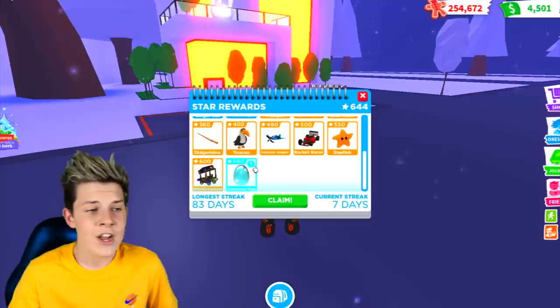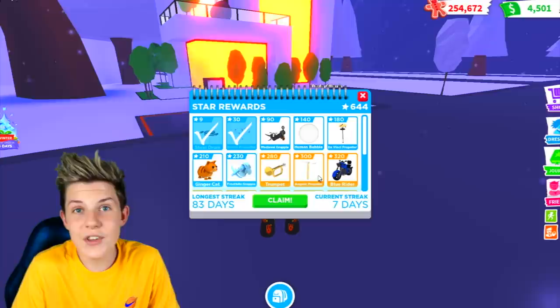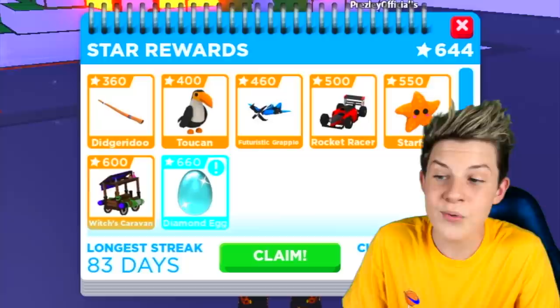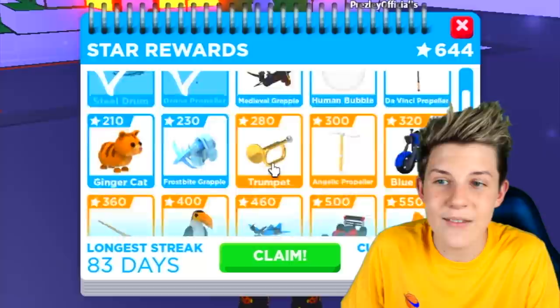The best part is it's free — you just have to log in daily, keep your login streak up, and you'll get these pets completely for free. If your dream pet is a ginger cat, a toucan, or a starfish, you can get it this way. Even if your dream pet isn't from the star rewards, these items are pretty rare — the starfish is still pretty rare, and the rocket racer and witch's caravan are some of the rarest vehicles. The diamond egg is so, so rare. You can also trade these star reward pets for better pets to work up toward your dream pet.